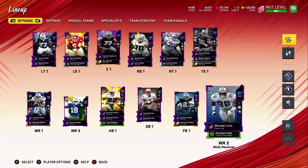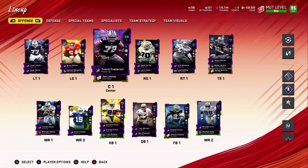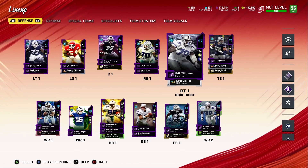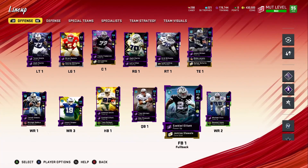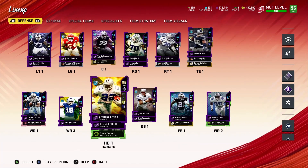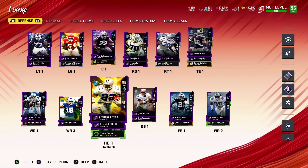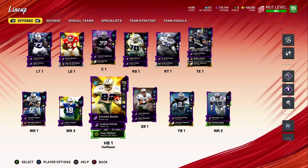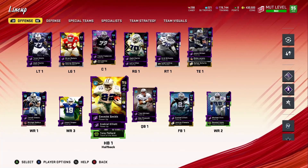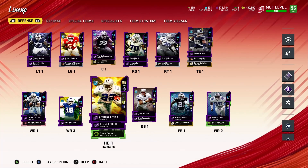This is the squad as it looks now. Emmett Smith is ready as our starting running back. I still need to figure out which abilities to switch on him, and I'll let you guys know in the next update. He's also 89 overall as a fullback. I'll be bringing you gameplay with all these new cards soon — stay tuned. If you like what you're seeing, drop a like, subscribe to the channel, more great content is coming. Thanks for tuning in!